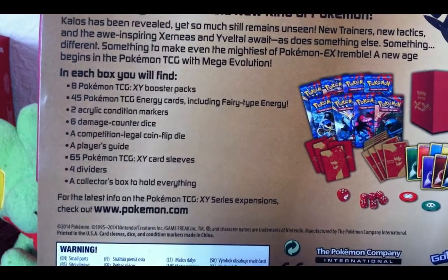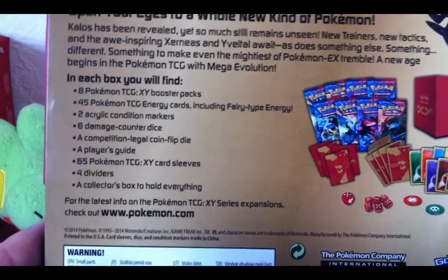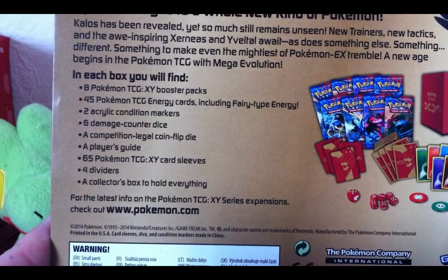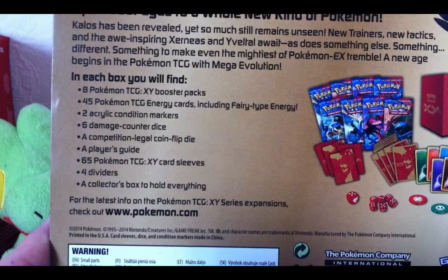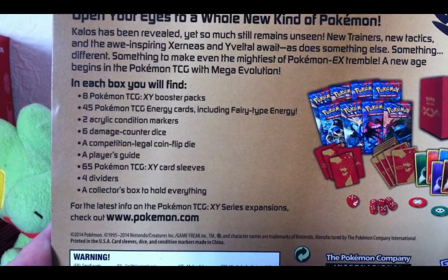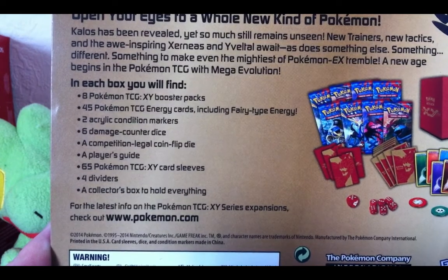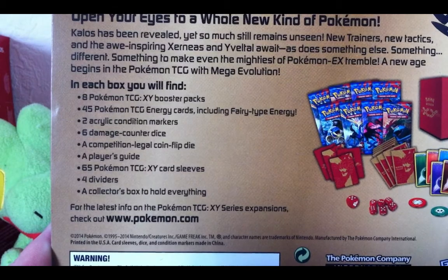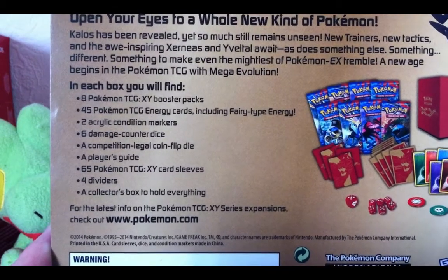Just before we start listing all these things, I just have to tell you that I'm a bit under the weather. But I thought you guys still deserve this kind of booster pack opening. So in each box you will find 8 Pokemon TCG X and Y booster packs. These will be my first, so I might get the card trick wrong. 45 Pokemon TCG Energy cards, including Fairy-type Energy, which has been included.